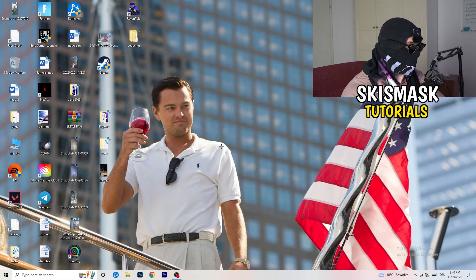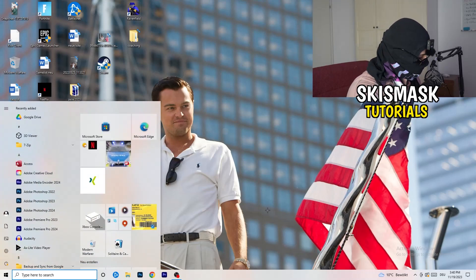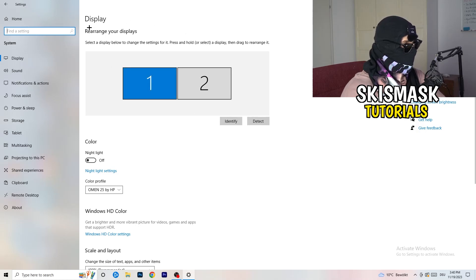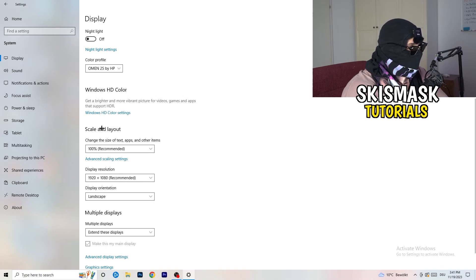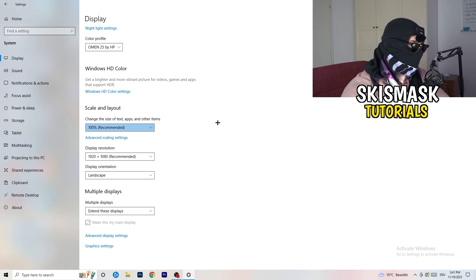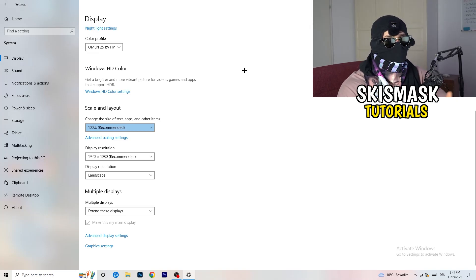Next, navigate to the bottom left corner of your screen, click your Windows symbol, type in Settings and open that up. Click on System — the first option. This tab opens named Display. If you have two monitors, identify your main monitor. Go down to Scale and Layout and change the size of text, apps, and other items to 100% as recommended. Also check Display Resolution — if you have a different resolution on your display than in your game, that can logically cause crashes. Keep in mind that you want the same in-game resolution as your PC monitor.